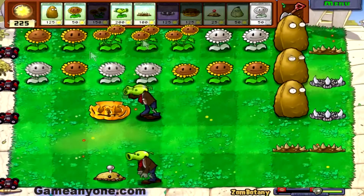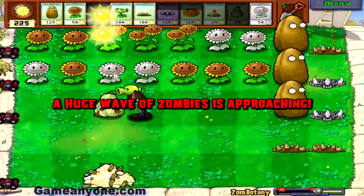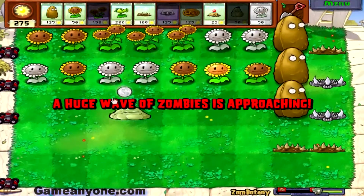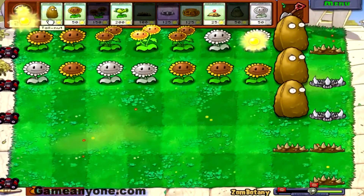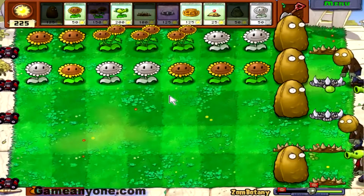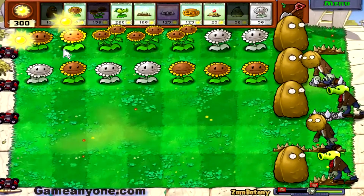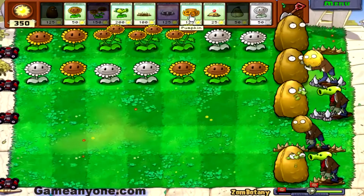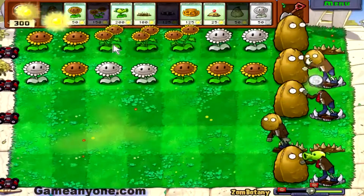With two full lines of sunflowers, you shouldn't really be hurting anywhere. And that'll kill both of them. Then you should put a spikeweed on the bottom. And then you get the walnut heads, which are also very tough, but the spikeweeds do do them some amount of harm, so that is a good thing.